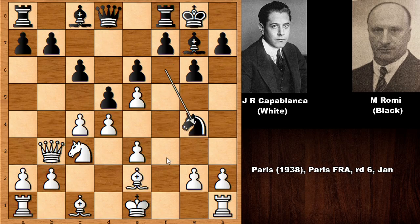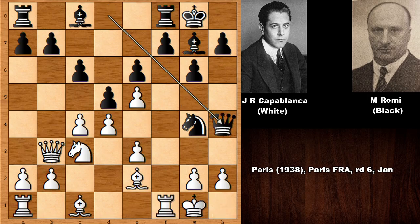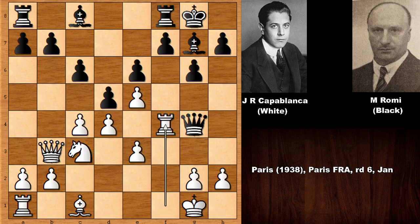Knight to g4. Capablanca didn't want to take the knight because you can see that queen to h4, and then capturing back the piece is on the cards. So Capablanca castled and queen to h4, and black is threatening checkmate. So eliminating the knight — simple chess — queen takes on g4, and lifting the rook up with a tempo, queen to g5. Also Capablanca's dark-square bishop is inactive, but activating this bishop is easy.